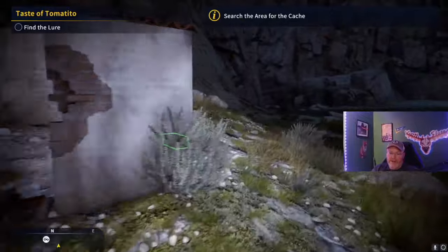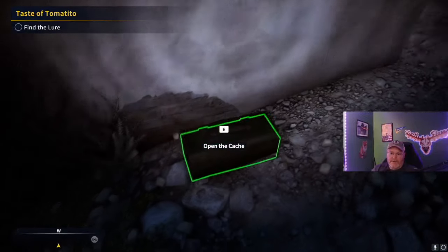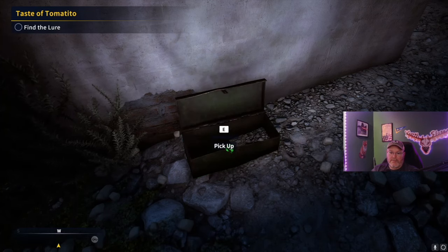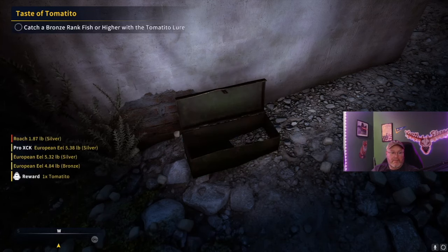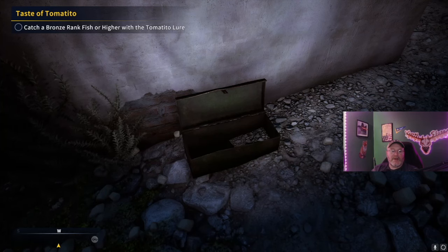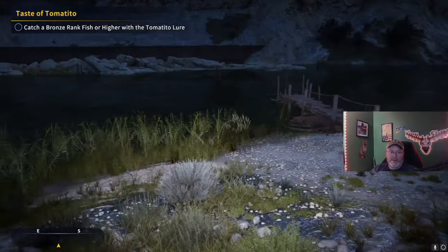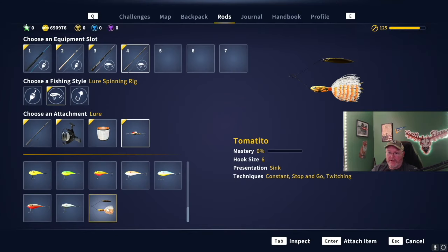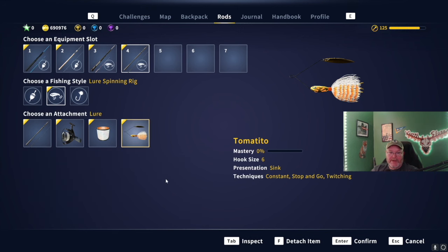Here's a catch, I believe. Open catch. One times tomato — it's a bronze rank fish or higher with the tomato lure. Tomatito — I don't even know what that is. It's a bronze rank fish or higher with the tomato. It's a size six.